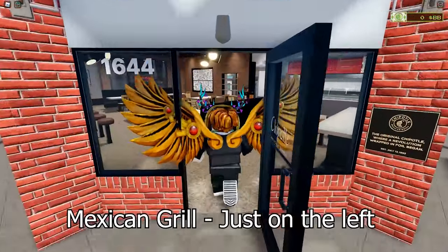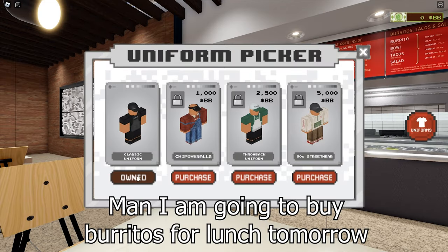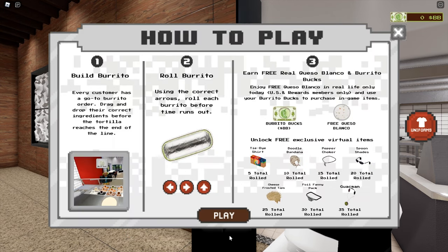Head to the Mexican Grill when you spawn. Talk to the crew member to get the uniform. Talk to him again to start the game. You can pause and read the information on how to play, but I am just going to explain as I play.